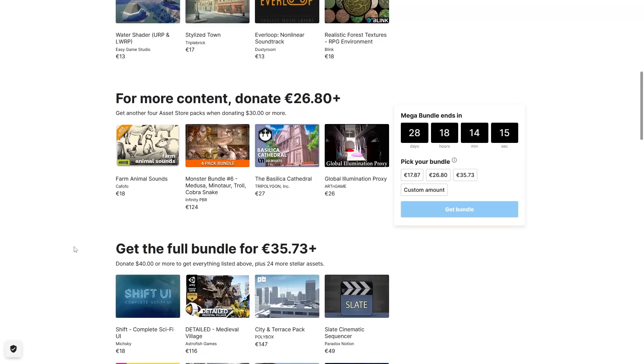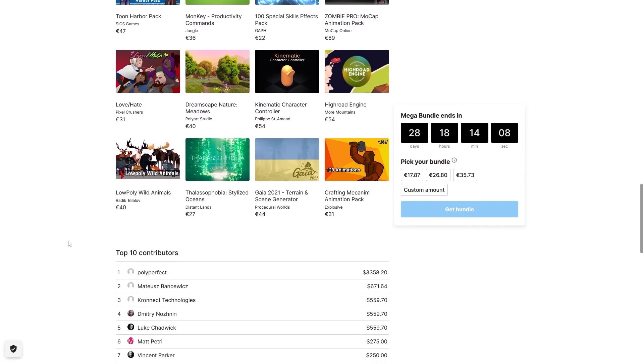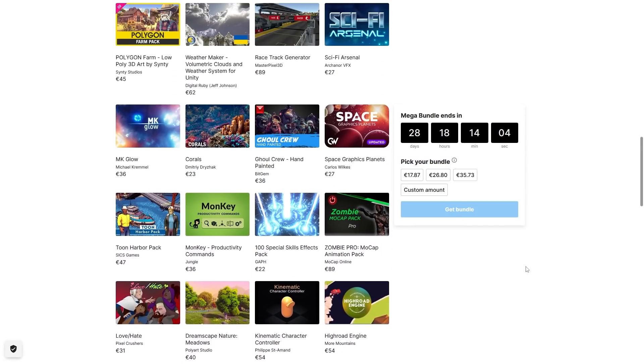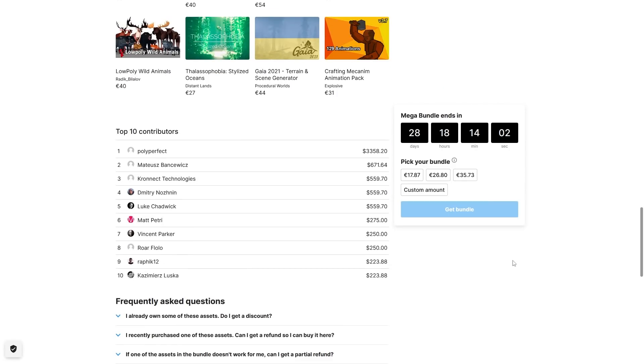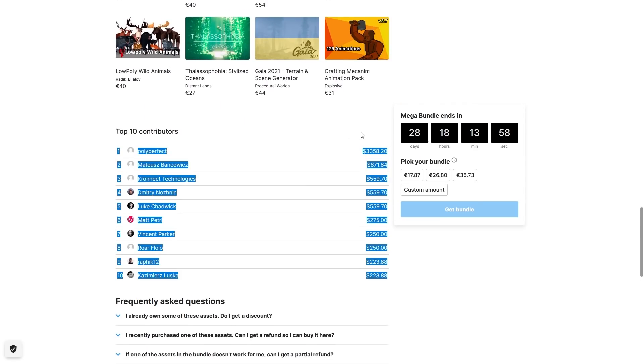As you can see, this bundle has lots of variety — all kinds of things. You've got assets, UI, systems, characters, effects and so on. Based on the deep discount, if just one of these looks interesting then the whole bundle is already worth it. And again, of course, all proceeds go to charity.